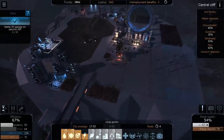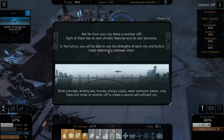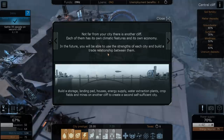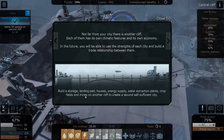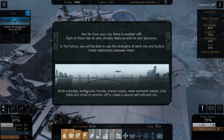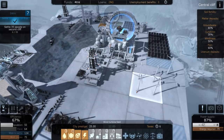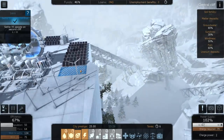The objective is to settle 35 people on a second cliff. Not far from our city there is another cliff — each has its own climatic features and economy. In the future we can use the strengths of each city and build a trade relationship. We need to build storage, a landing pad, houses, energy supply, water extraction, crop fields, and mines on the other cliff. Now how on earth do we do that? We need to build a bridge!